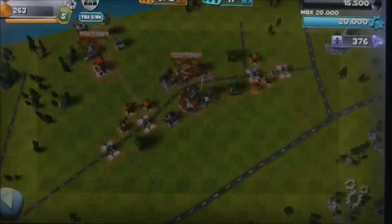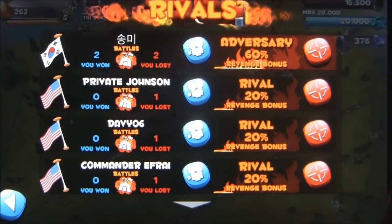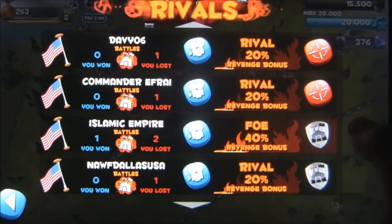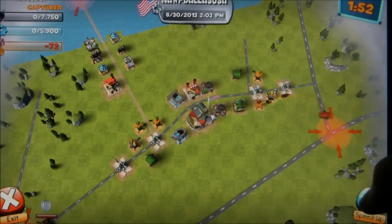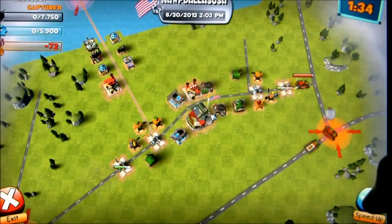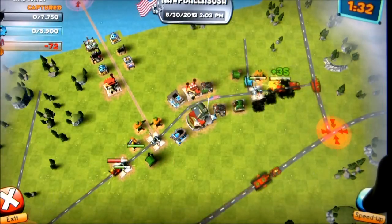You can speed the process up with the premium currency of gems, which are actually given to you rather generously for completing side objectives. As you're unlocking new units and defense options, the strategy of the game opens up more and more. Things are simple when it's just tanks and turrets, but soon you're dealing with scouts, miniguns, artillery, planes, and airstrikes.